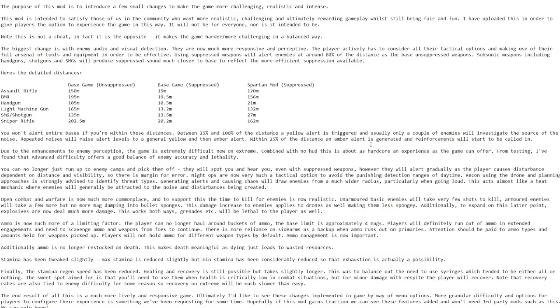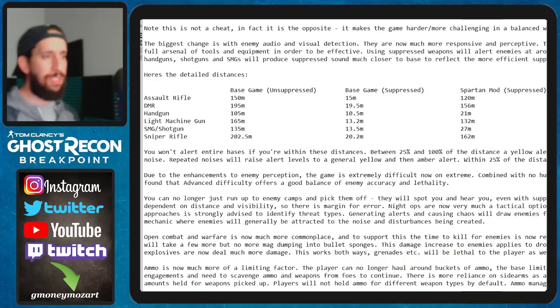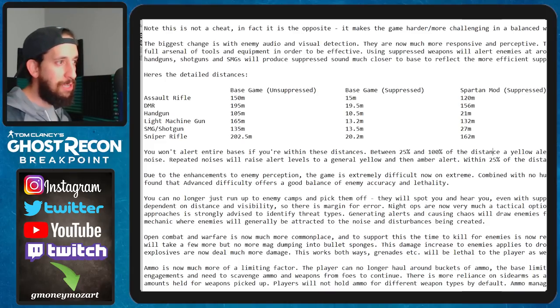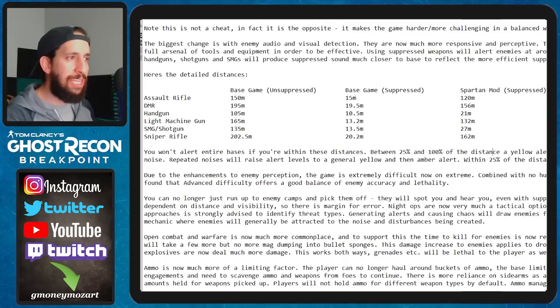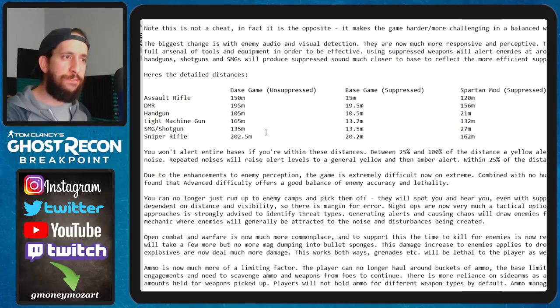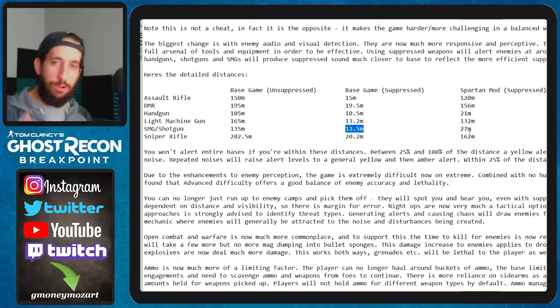Between 25% and 100% of the detection distance, a yellow alert is triggered and usually only a couple of enemies will investigate. Repeated noises will raise alert levels to a general yellow and then red. Within 25% of the distance, an amber alert is generated and reinforcements will start to be called in. For those complaining that suppressors in this game are too unrealistic, you're getting more realism now. For handguns and SMGs using subsonic rounds, instead of 13.5 meters you'd normally get detected at, it's now 27 meters - so this really matters for your loadout.